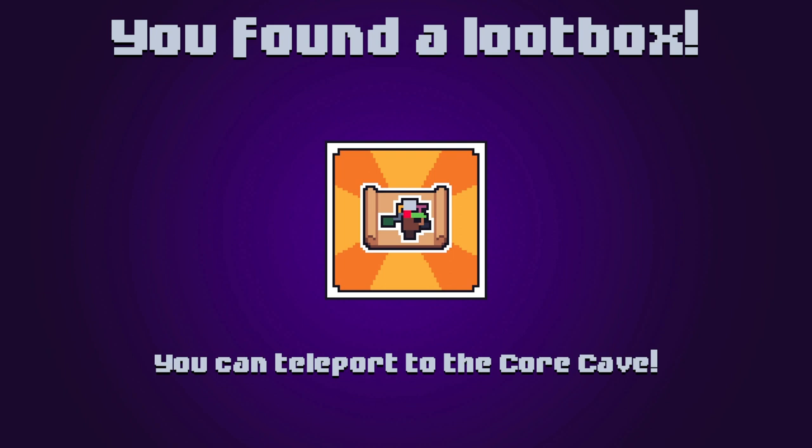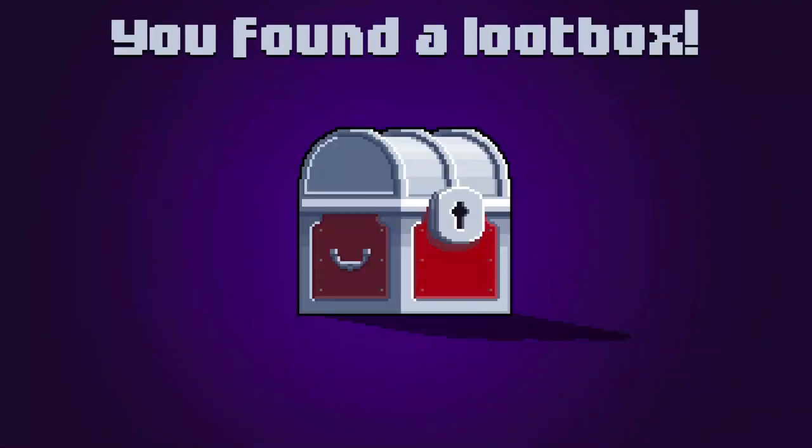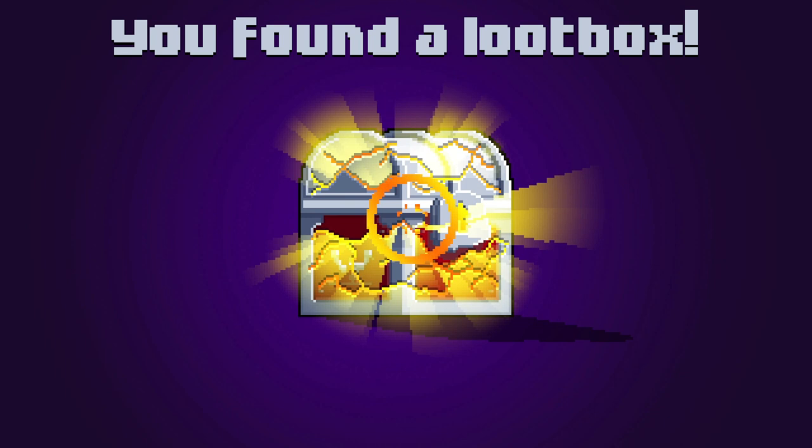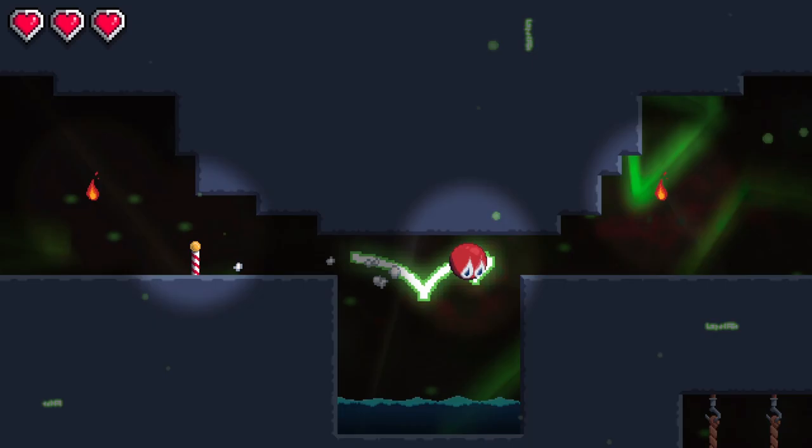There is a speed run mode, so you must be able to beat this fairly quickly. So maybe it was just me, but it took me a while to get used to some parts of this game — I got stuck a lot. You even get a world map in a loot box. So pretty much everything you need to advance in this game, you have to find using a skill from a loot box.